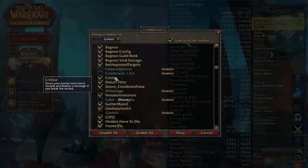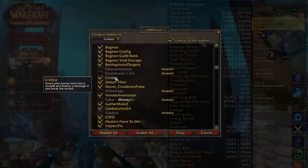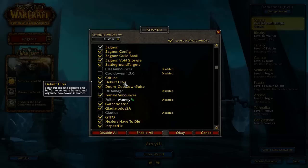This one is Crit Line, and it saves your crit scores. Say you're doing PvE — it will show you your highest crits. It's also a pretty cool add-on if you want to see your crits.